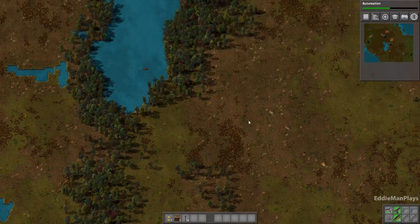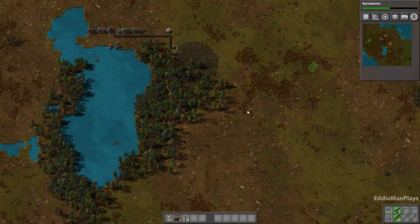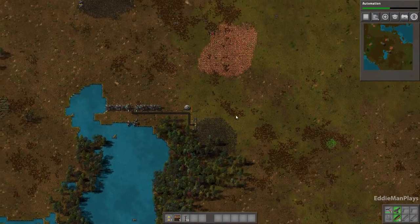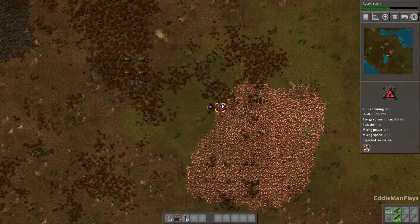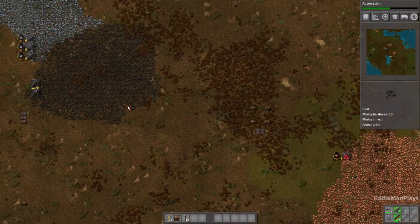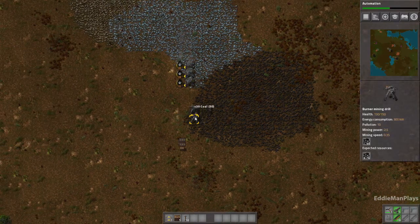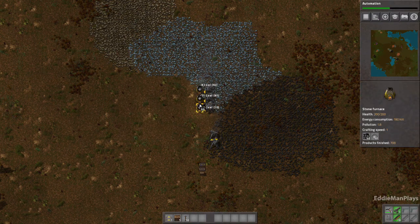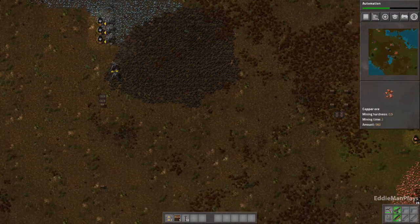So what I was thinking, since there is water directly north from our starting location, I was thinking about making a semi change or clause to my initial rules about the starting location. And then go ahead and just tap off everything here and put some coal in the copper.